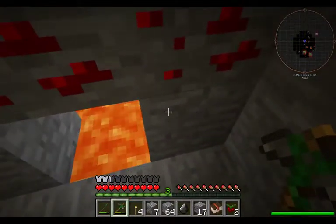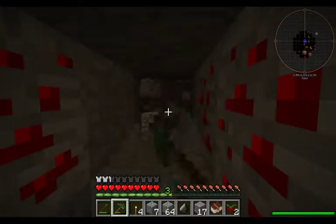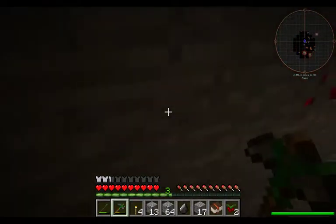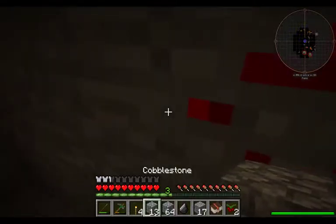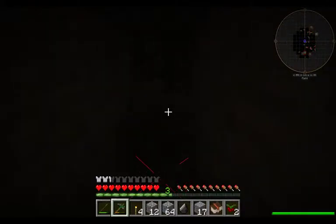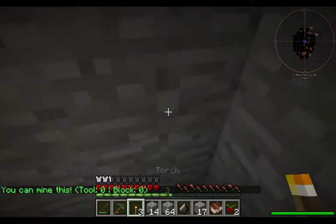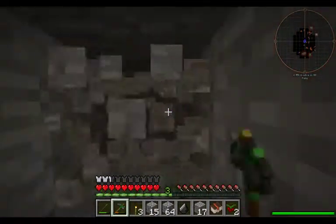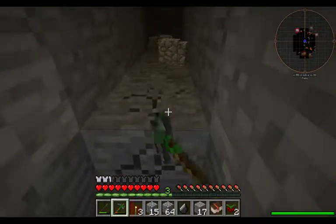Speaking of lava pools — hello there. I want a torch right here. I can pull that up and continue on. It's not the most exciting playthrough at the moment but I do need some materials.